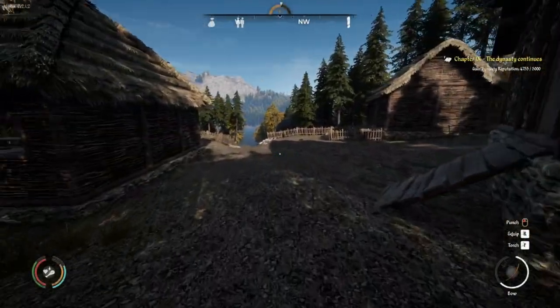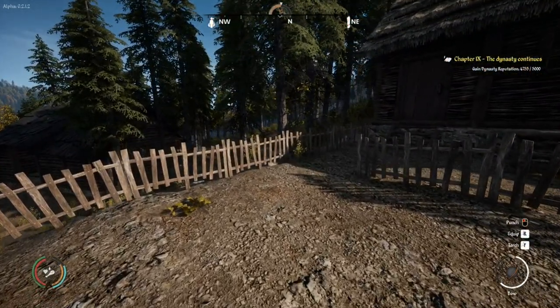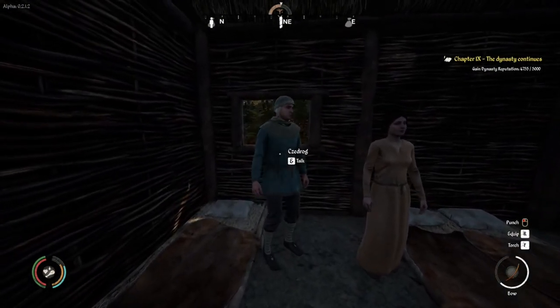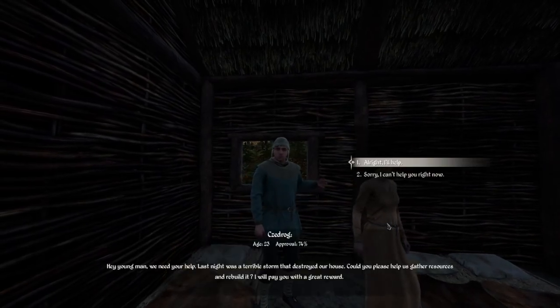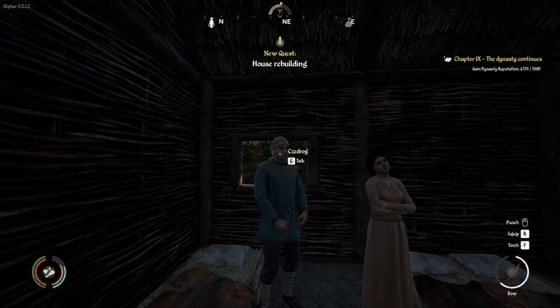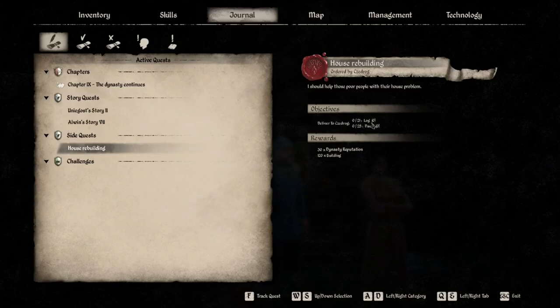Alright folks, we are coming into Jezrica. The quest is right over here, so let's do a quick F5 quick save and see what this quest entails. The NPC says: 'Young man, we need your help. Last night was a terrible storm that destroyed our house. Could you please help us gather resources and rebuild it? I will pay you with a great reward.' Alright, let's go into the quest — he needs 21 log and 25 daub.